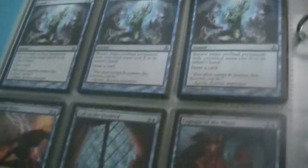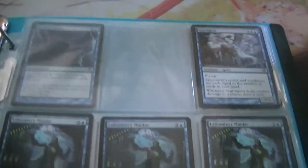That's a foil Divine Reckoning. Those are Repeals. There's a Rooftop Storm in the top left corner. I have about a bajillion Delvers, so if you guys need Delvers, I can get you those. And then one two dollar card — it's a foil Mentor of the Meek.